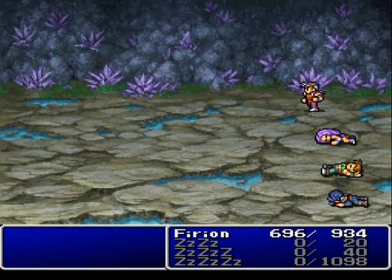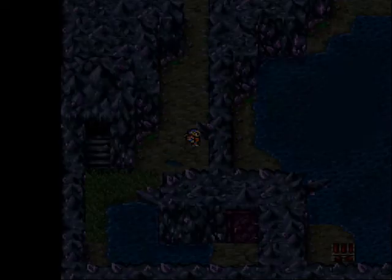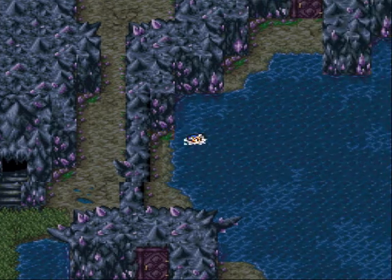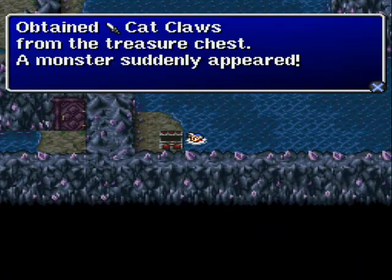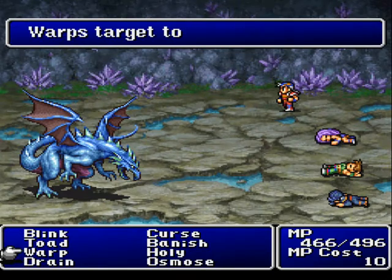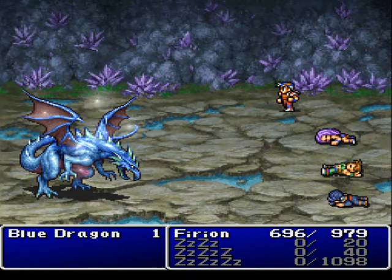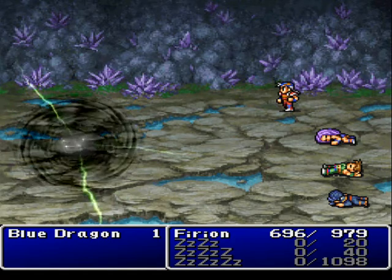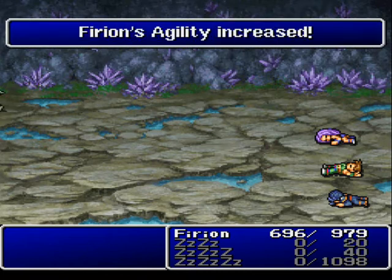That's new. Some more HP and Endurance. At this rate I might break a thousand. Here's a Cat Claw Dagger. There's also the Blue Dragon — I'm just gonna get rid of it. He's just like the other dragons, only I think that one's Lightning Elemental.